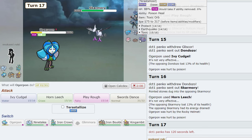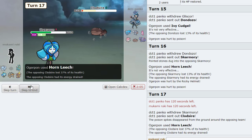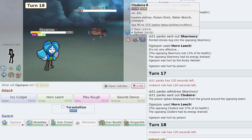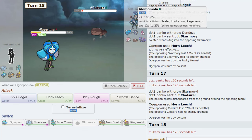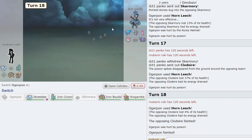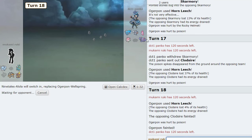We're gonna lose Ogerpon or something's gonna die. Do we still just Horn Leech? He's going to sack Clodsire — okay, we're still alright. Everything is chipped down. I think we still just Horn Leech. He wants to play rough? That's a crazy play. No, there's no point. I think we go back to Ninetales and set up Veil.